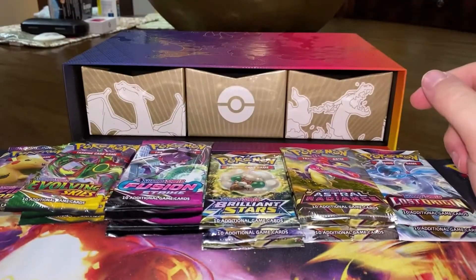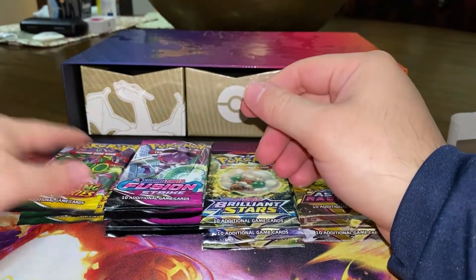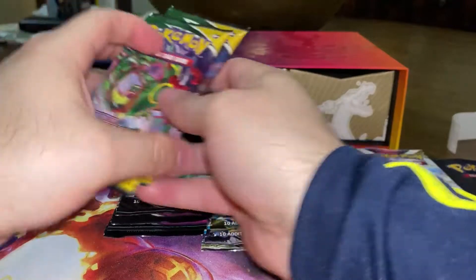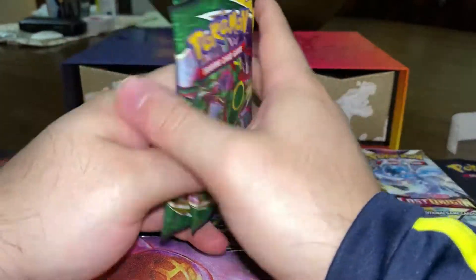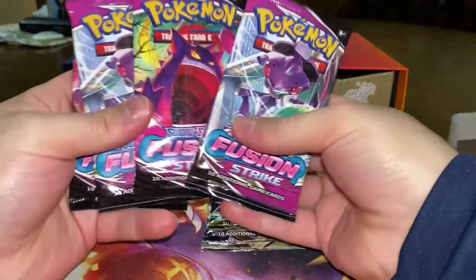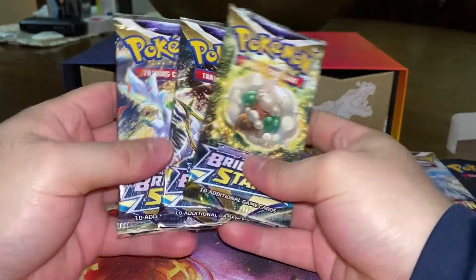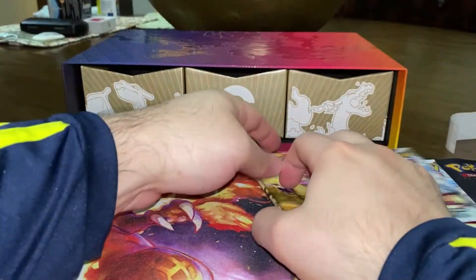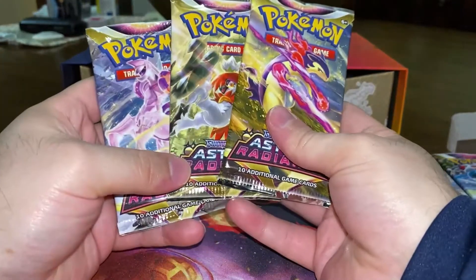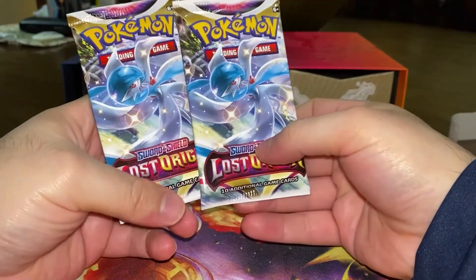As far as packs go: one Vivid Voltage, three Evolving Skies, four Fusion Strikes, three Brilliant Stars, three Astral Radiance, and two Lost Origins.